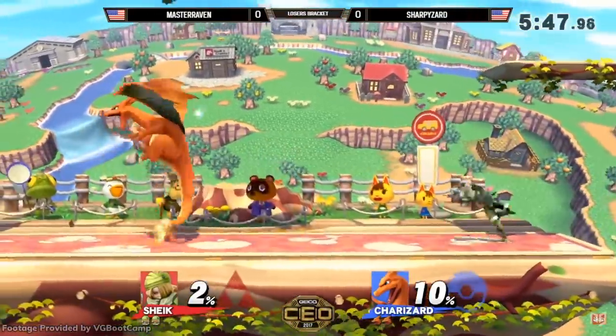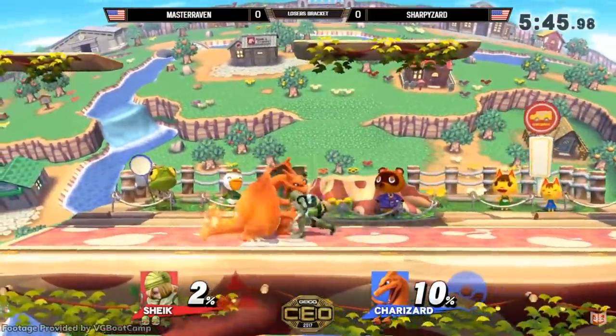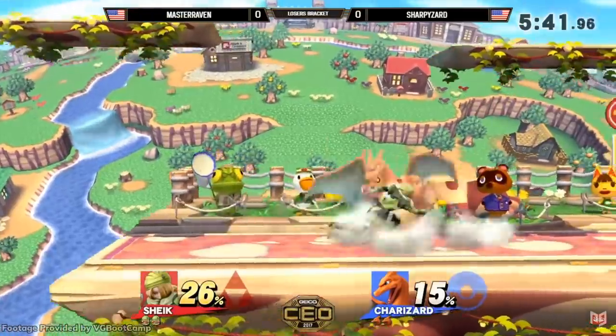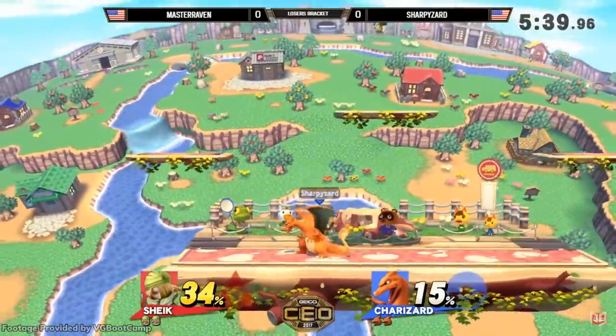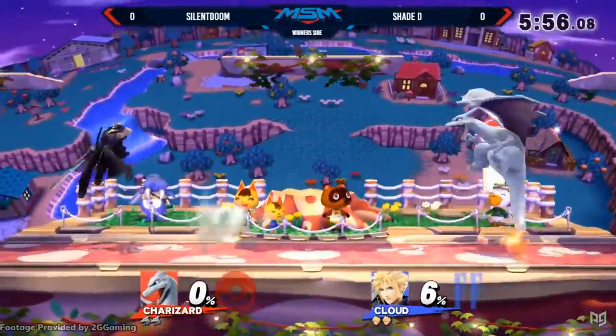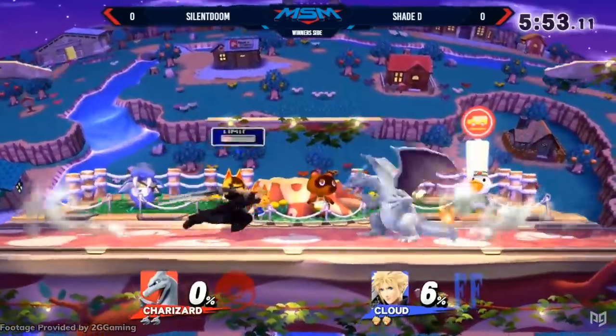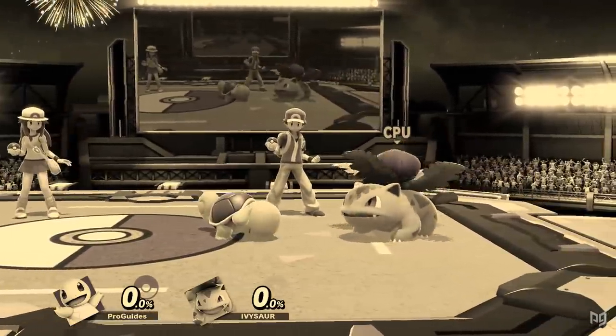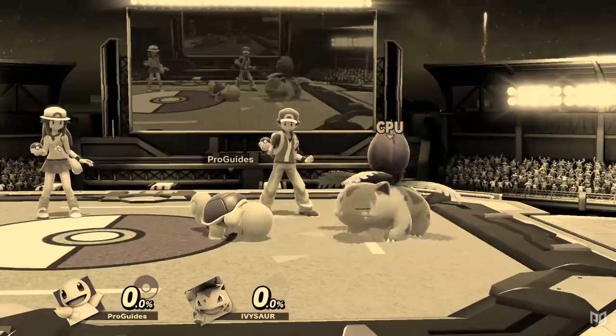Competitively, Charizard didn't perform too well. As a character designed to be the slow, heavy hitter in a squad including faster characters like Squirtle, Charizard was missing the tools to deal with many matchups and situations on his own. Despite being mid-tier at best, Zard had many dedicated mains in Smash 4, such as commentator Virum. Meanwhile, Squirtle and Ivysaur were sadly left behind, but they'd have their time to shine soon.